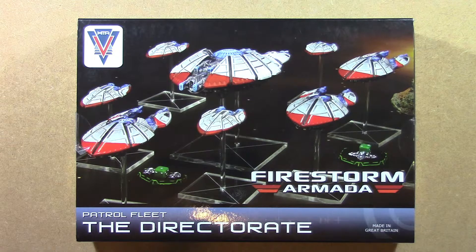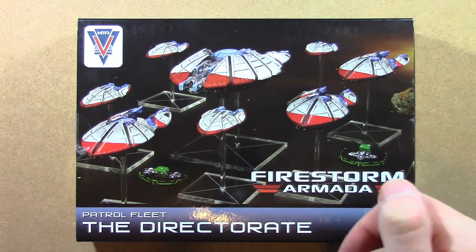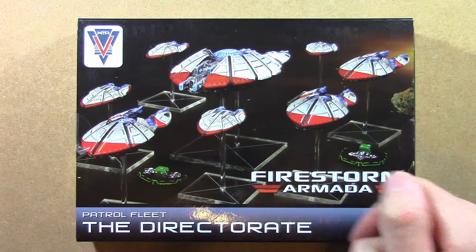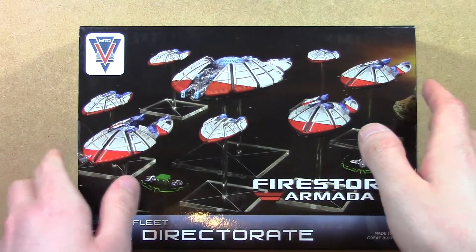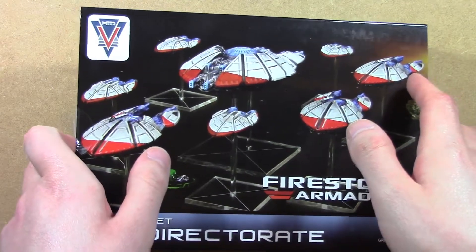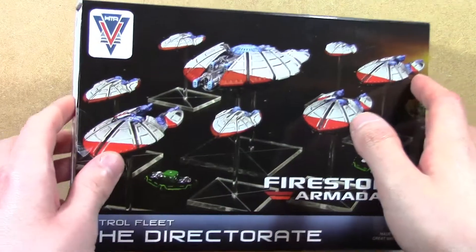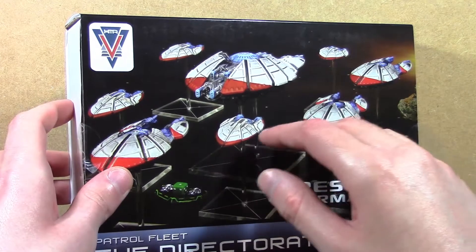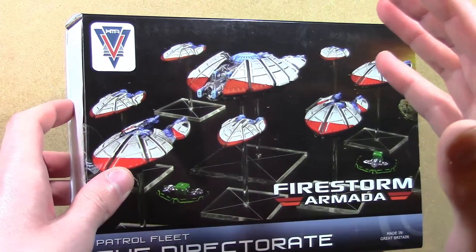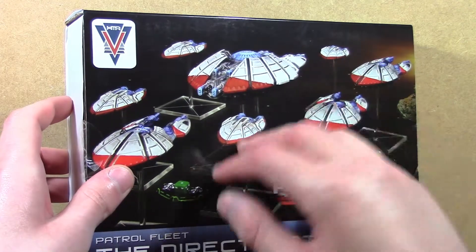This is basically the starter box for the Directorate if you want to get started playing this faction. The Directorate are the evil guys in Firestorm Armada — they're the guys who are manipulating the Dendrenzi and making them xenophobic so the Directorate can keep supplying the Dendrenzi with weapons and ships. These are the guys who are kidnapping Aquans and doing horrible experiments on them. These are the evil guys.